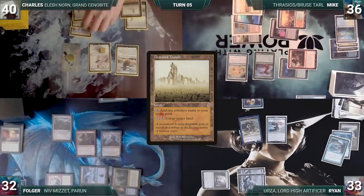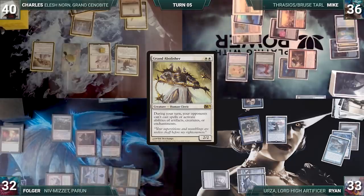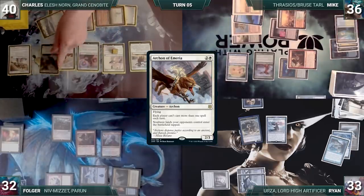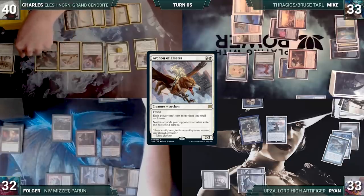Charles draws and plays Deserted Temple — very scary with Nykthos on the battlefield. He casts Grand Abolisher, and everyone gets extra worried. He activates Nykthos Shrine to Nyx for six white mana, recasts Drannith Magistrate, casts Serra Ascendant, and casts Archon of Emeria. Charles attacks Mike with Gilded Drake, Mike takes it, and sitting in a pretty good spot Charles passes the turn.